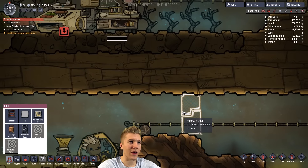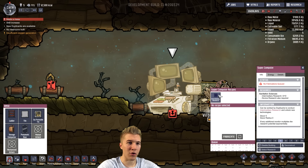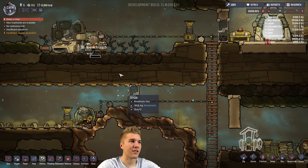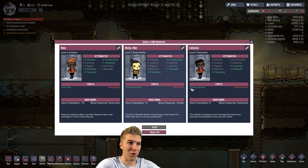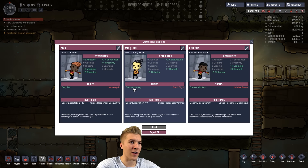Oh man, we didn't mop all this stuff up. Let's make sure we are building storage compactors. I'll do like three of these — let's clean up this area. Stress level is still really low, so it's not a big deal. Food wise we're fine. Skill increase — oxygen generation. So we need to get more algae; that's another thing to add to the list. We should have a lot more algae now — we got a bunch of algae over this way.